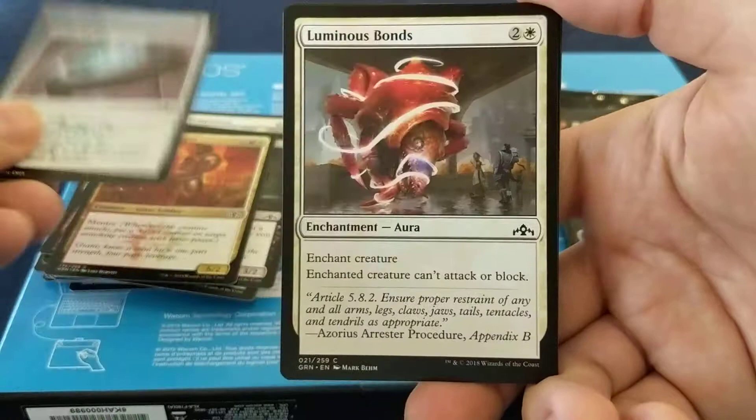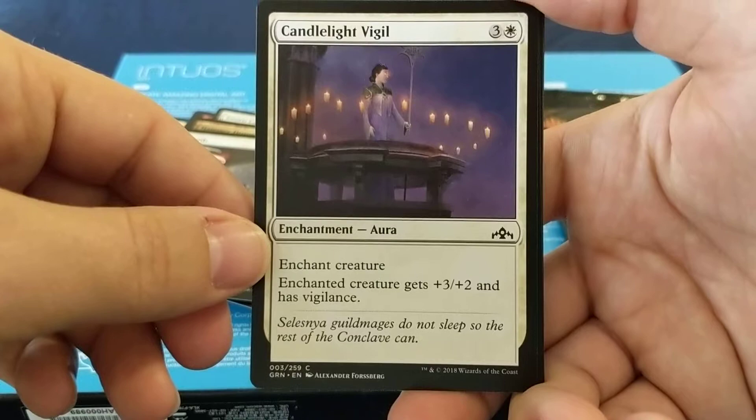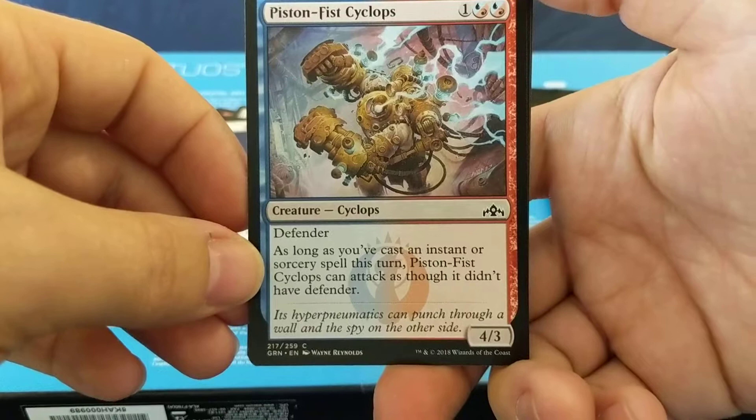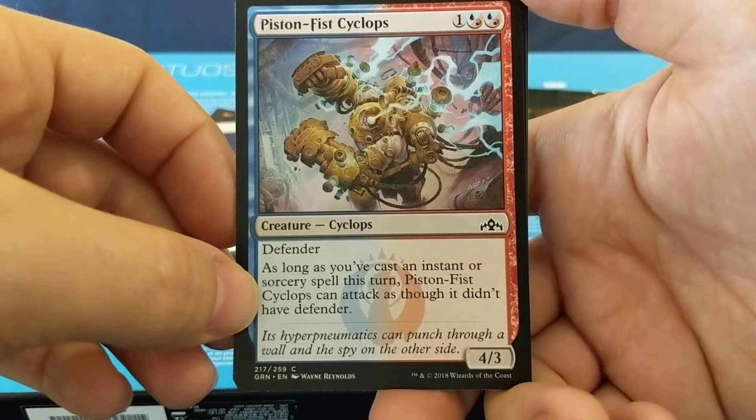Luminous Bonds: three mana — enchant creature, can't attack or block. Candlelight Vigil: four mana — enchant creature gets plus three, plus two and has Vigilance. Piston Fist Cyclops — very busy artwork. Three mana, it's a 4/3 with Defender. As long as you've cast an instant or sorcery spell this turn, Cyclops can attack as though it didn't have Defender.